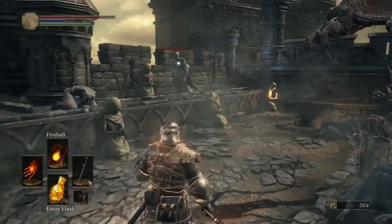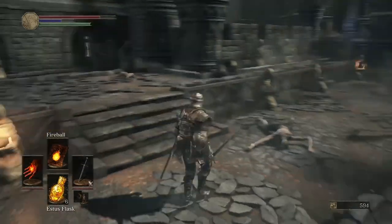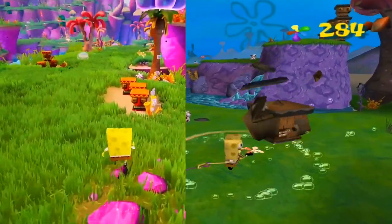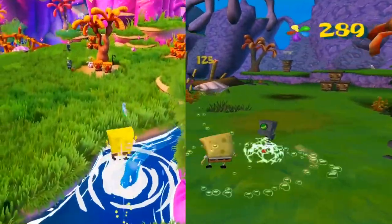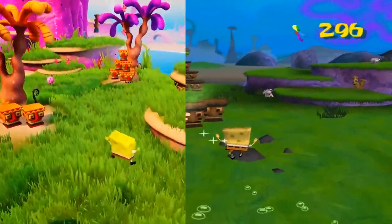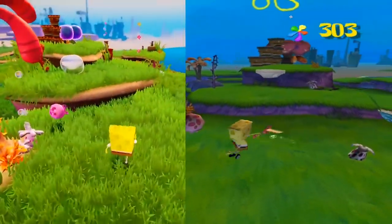Hello everyone, today I'll be talking about the importance of color and lighting in games. The idea for this video came to mind after I viewed the Battle for Bikini Bottom pre-alpha, and yes I grew up with the original so I'm excited for this game. But some things threw me off, and the main things that caught my attention were the colors and lighting, so let's get into why this topic has importance.